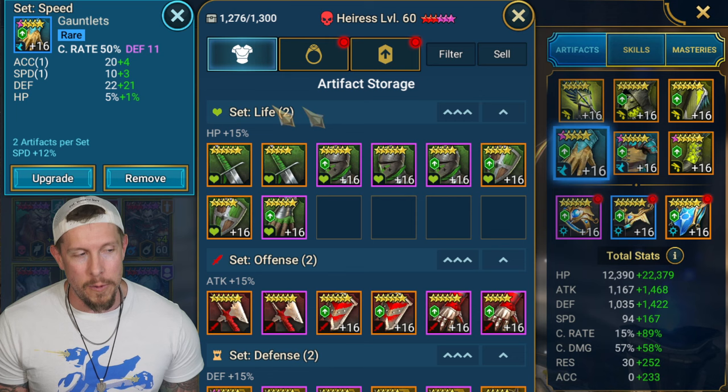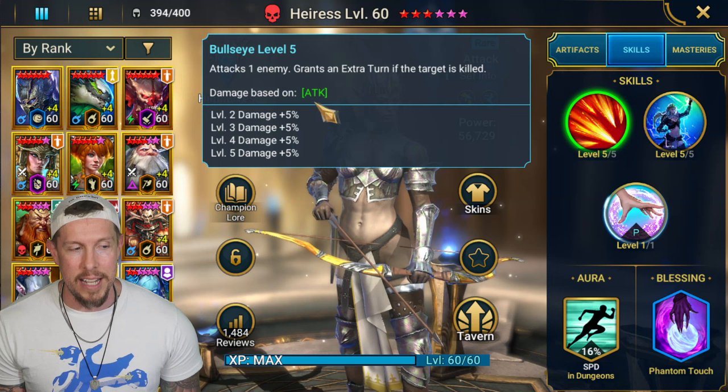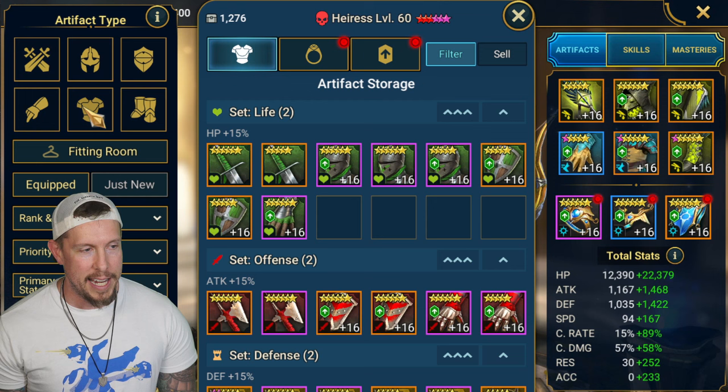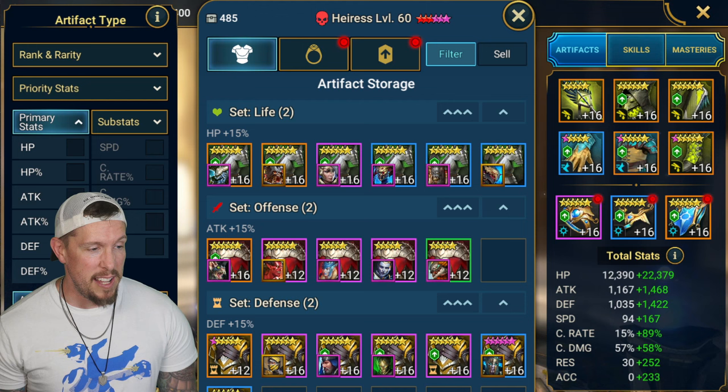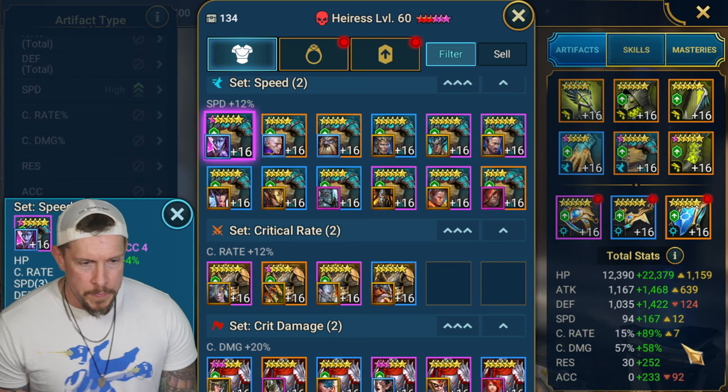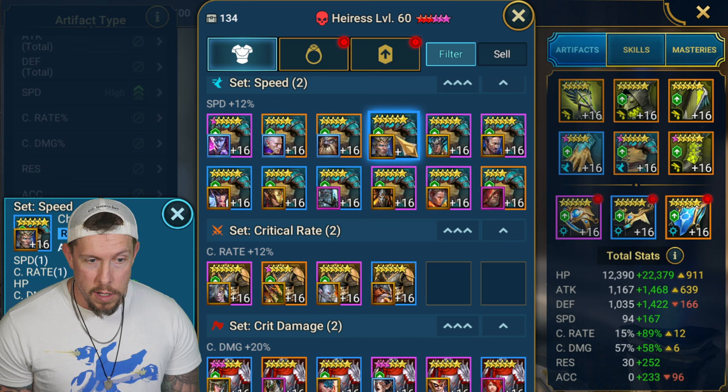I have crit rate on the gauntlets. Her damage is significant and it's based on attack, so let's look together - if I can find an attack percentage piece with 14 speed in my equipment on any champion. Priority stats at speed and primary stats already set. Let's see... plus 12, plus 3, plus 2.